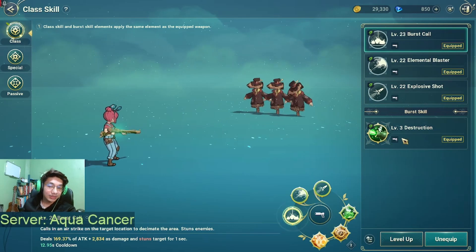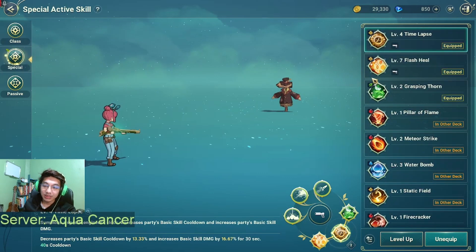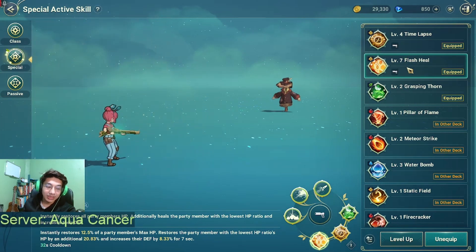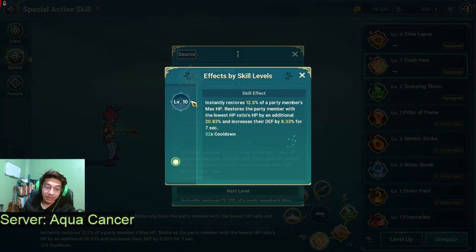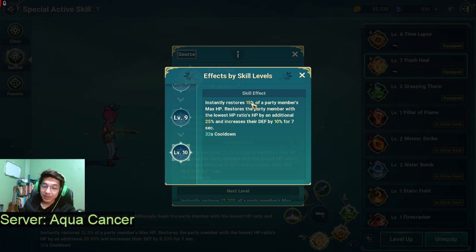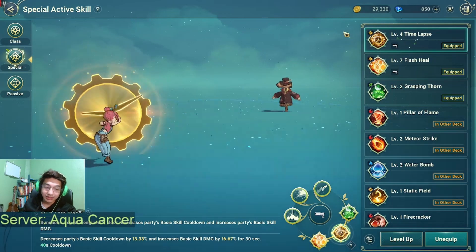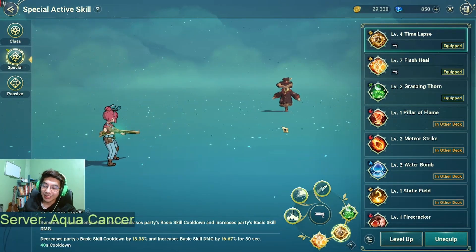For class skills, just level them up whenever you can. For special skill leveling priority, I leveled up Flash Heal first — the healing is really good, especially at level 10: 25% heal for the lowest HP ally, 15% for everyone, plus 10% defense increase. That's a lot of value. Next I focused on Time Lapse but realized I'm not using it much in PVP, so I stopped at level 4.